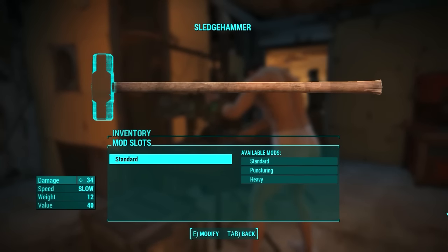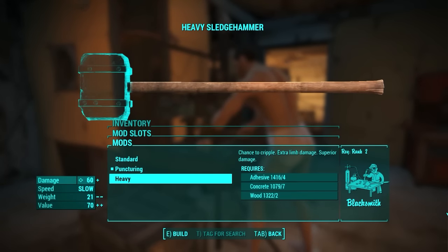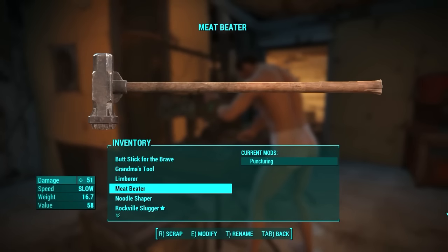Sledgehammer's turn. This is a very popular tool in most games that have melee weapons, but in Fallout 4 it only has two mods, which kind of disappointed me. You can add the Puncturing or Heavy mod. The Heavy makes it look like some cartoony sledgehammer, while the Puncturing makes it look like those Meat Beaters. Since I like beating my meat, I took it. This is the Meat Beater.